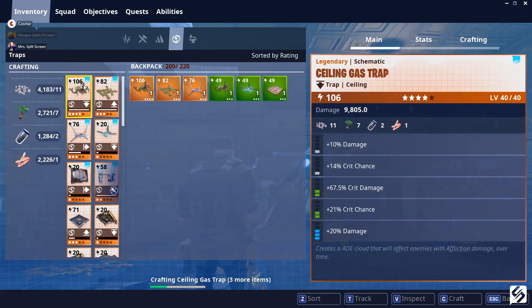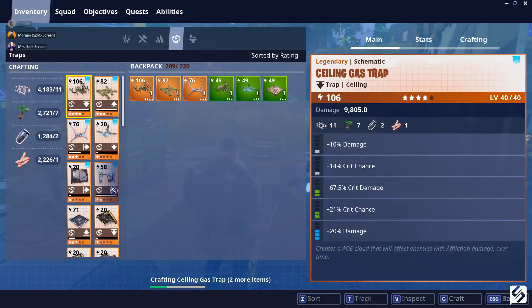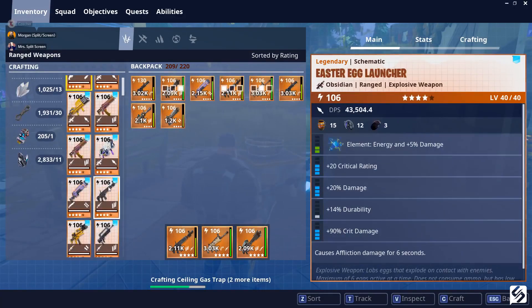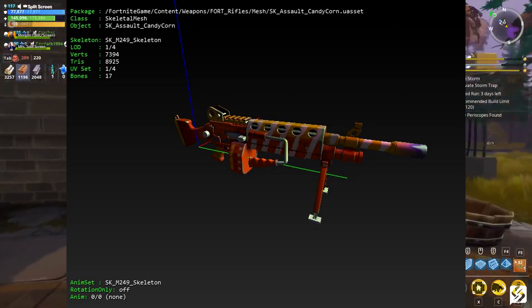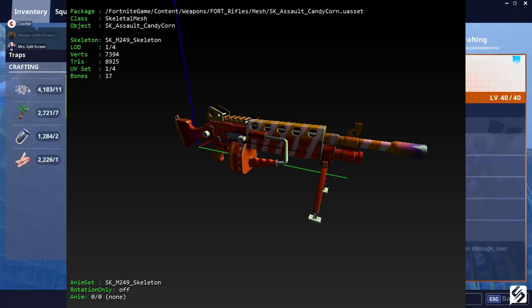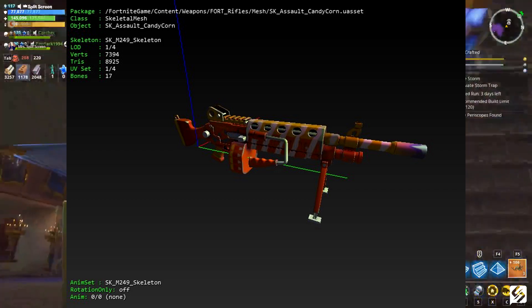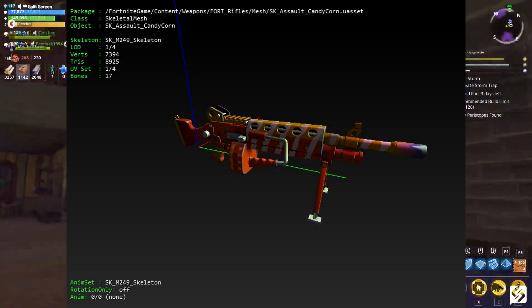I wanted to share this with you guys — I'll have the original Reddit post linked in the description below, as that's where it came from. This is what was found in the game's files. The package name in the game's files is called 'sk assault candy corn.' That's obviously not what the weapon is going to be called in game; in comparison to other assets, that is simply the name of the asset package in the game's folder.